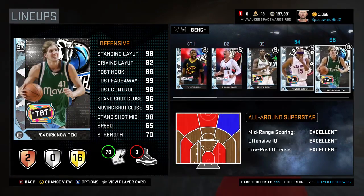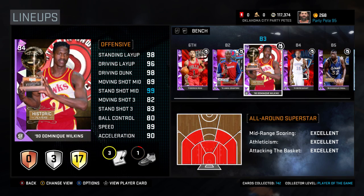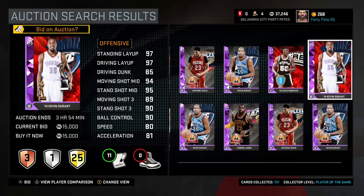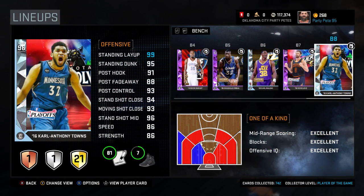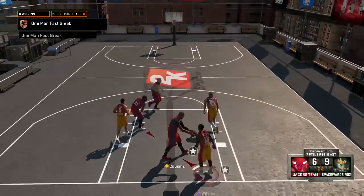Here's a look at Party Pete's best overall lineup. He's running a 97 Playoffs Lillard, a Throwback Thursday Vince Carter, a Playoffs LeBron, and new to his lineup a Throwback Thursday KG. At center, a badged-up diamond Wilt. On the bench: MVP Derrick Rose, Playoffs Jamal Crawford, MVP KD that Pete just sniped, diamond Karl Malone, Playoffs Karl-Anthony Towns, 93 Shaq, and an amethyst Dominique Wilkins — the Human Highlight Reel.